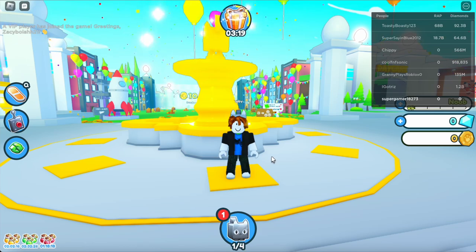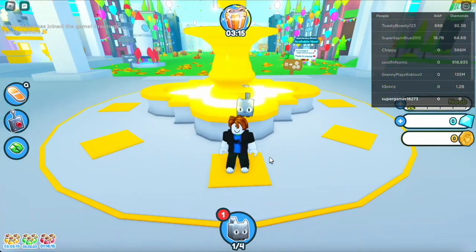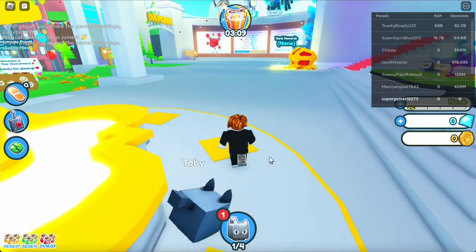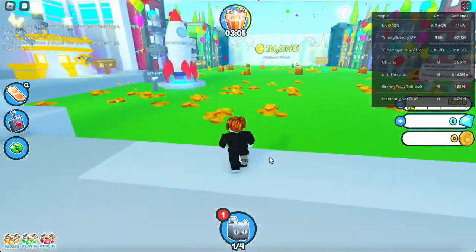Now I'm going to be showing you guys how you can get your first huge free inside of Pet Simulator X. When you load up Pet Simulator X, you're going to load up in front of this golden fountain on one of these pads. The first thing you're going to do is just make your way out, keep running around and get familiar with the place.